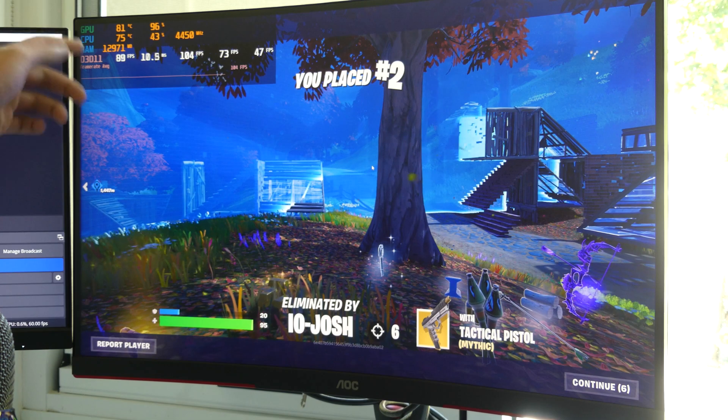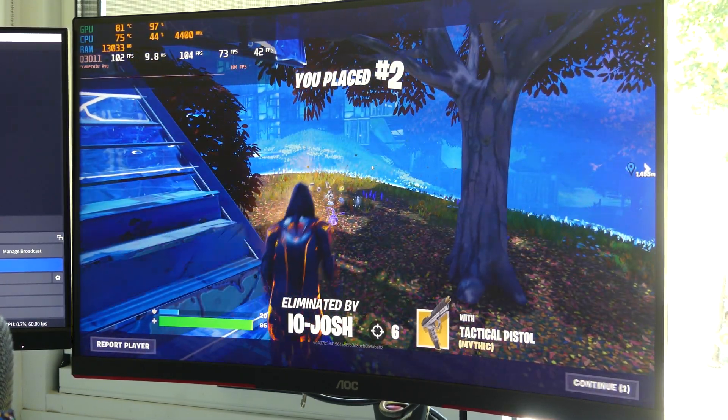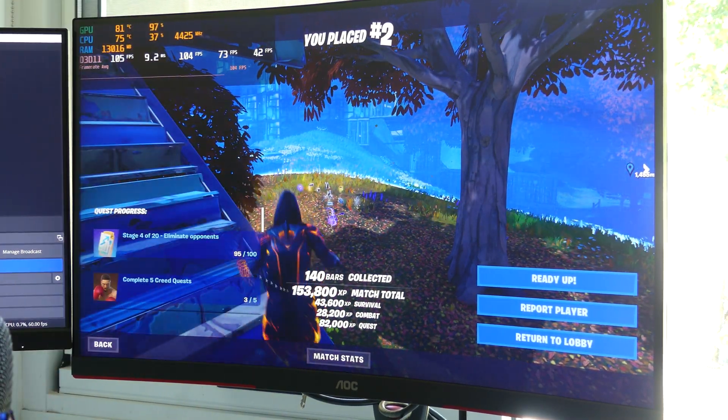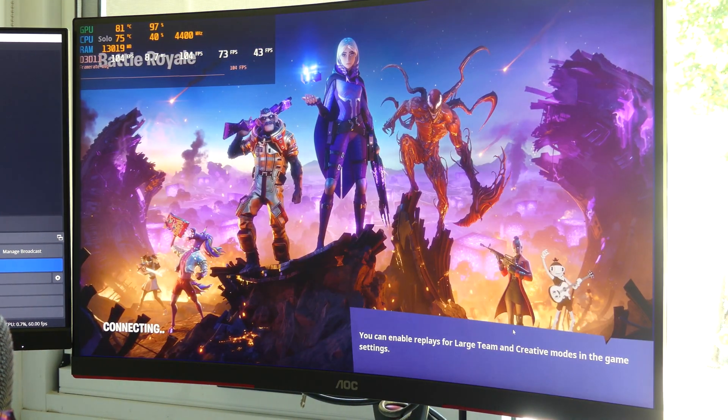GPU hit 81 degrees and CPU hit 75. So 81 degrees on the GPU and 75 on the CPU — really not that great. Let's turn on the fans and see how that works.